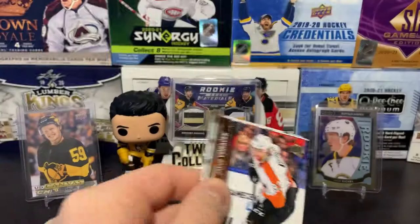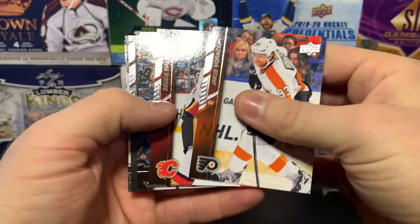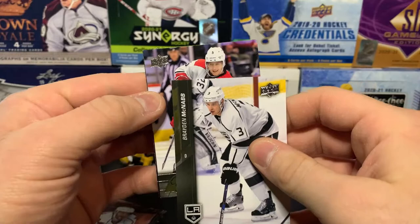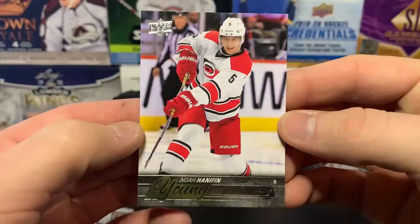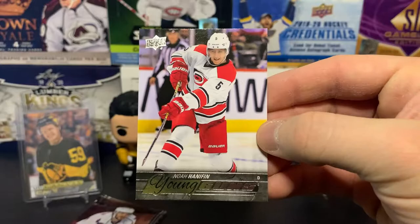Still looking for at least two more Young Guns. It'd be cool to get a UD canvas or a game jersey as well. And we've got another Young Gun — it is Noah Hanifin! He's on the Calgary Flames now, a solid defenseman — not terrible.